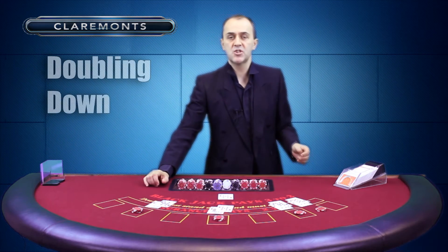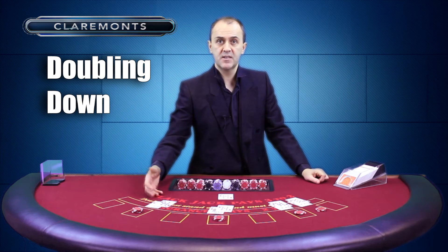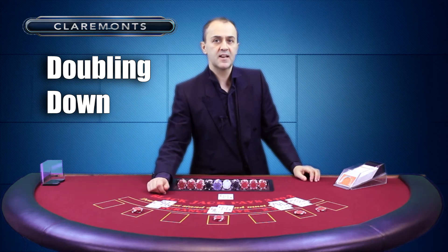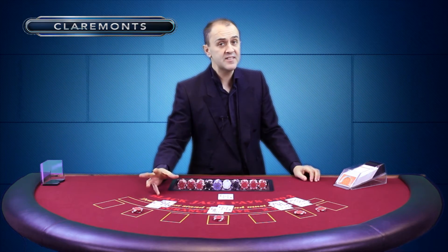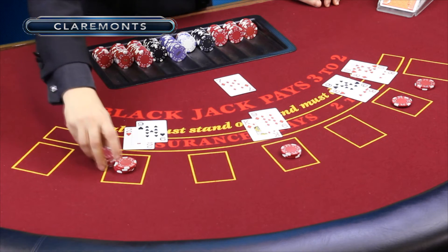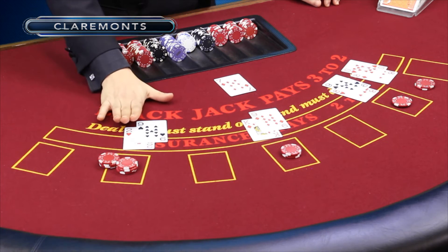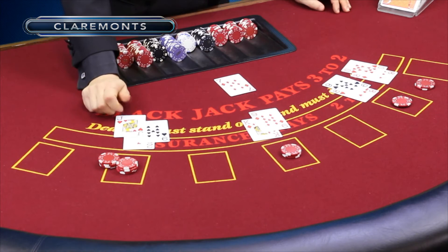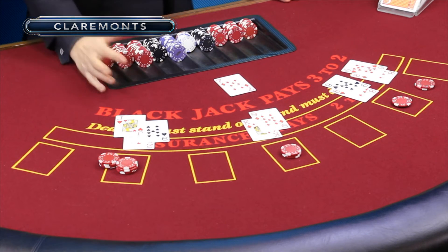Double down and increasing your bets — double down one card only is available to you if your first two cards add up to less than 11. It's a risky thing to do. What you're doing is doubling your initial bet, but you're only going to get one more card. So let's double down on 11. That's beautiful — that's 21 as well. It's a lovely looking hand.